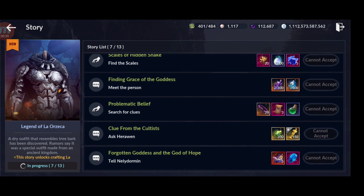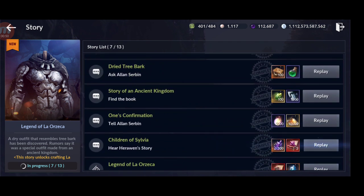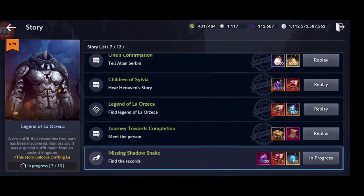Why do you want that? Because guys, you get really good rewards, plus you get the materials to craft the new Orzega armor. I'm gonna show you after. For the first part here, you can complete it without any problem — you just go and talk to different persons, and that's it.